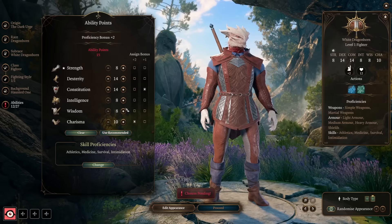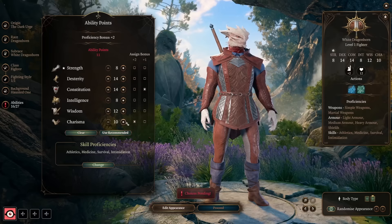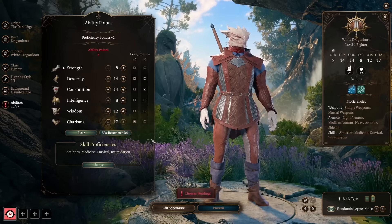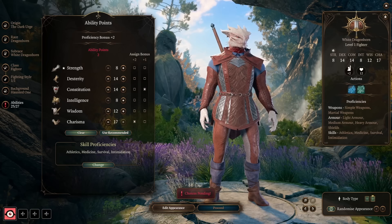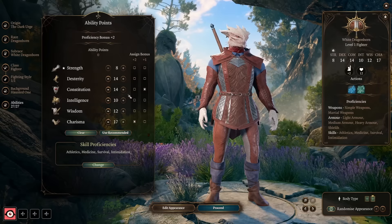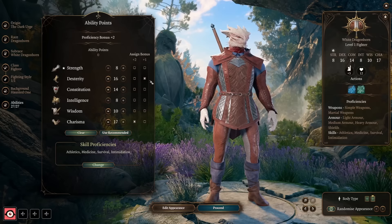Take Wisdom up to 12 — there are a ton of debilitating effects targeting Wisdom, so at least a positive modifier helps a lot. Then take Charisma up to 17. Normally I don't plan builds around taking the Hag's hair, but this character only gets two feats and we have uses for them outside of ability score modifiers, so I really recommend starting at 17 and bumping it to 18 with that item. You've got two points remaining — put them in Strength to help navigate the environment, or take Intelligence to 10 to avoid a negative modifier.